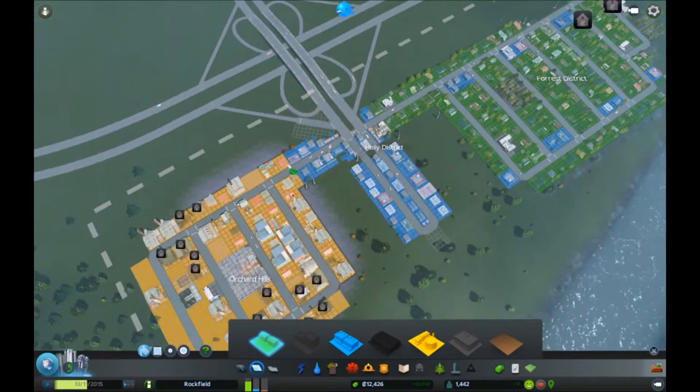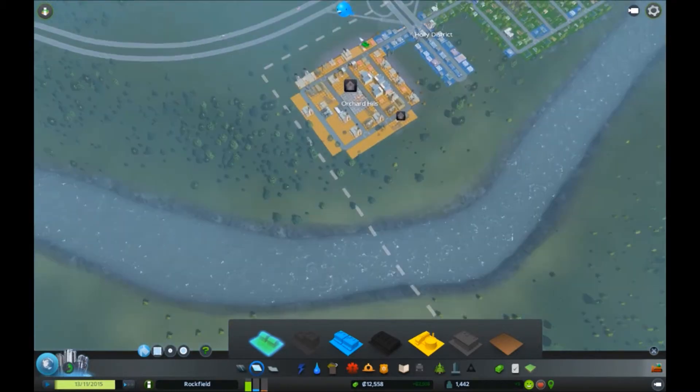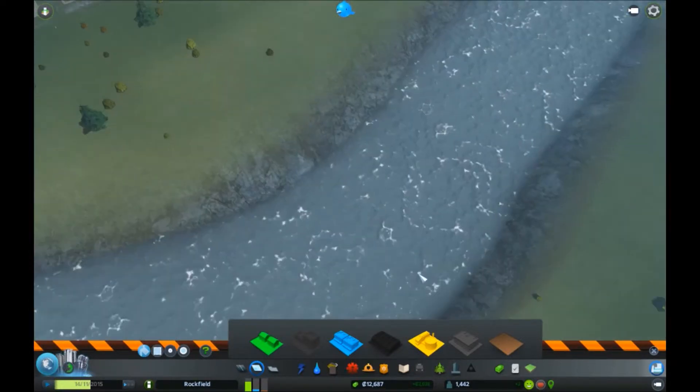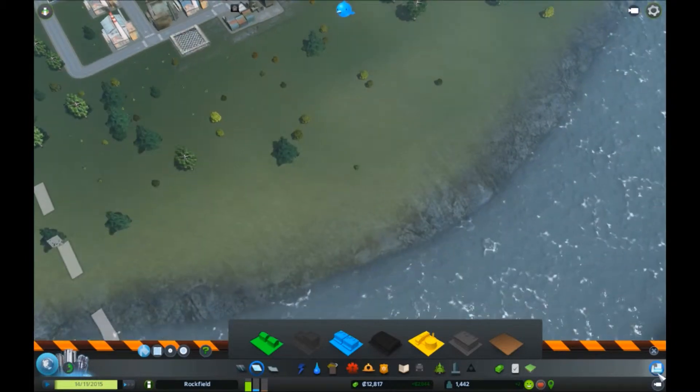So here we are - this is our city and we've got a couple of random buildings. They're probably just out of power and they should sort themselves out. I got a monster let's do this - I don't know if it might be destroyed or not, it doesn't seem to be good.